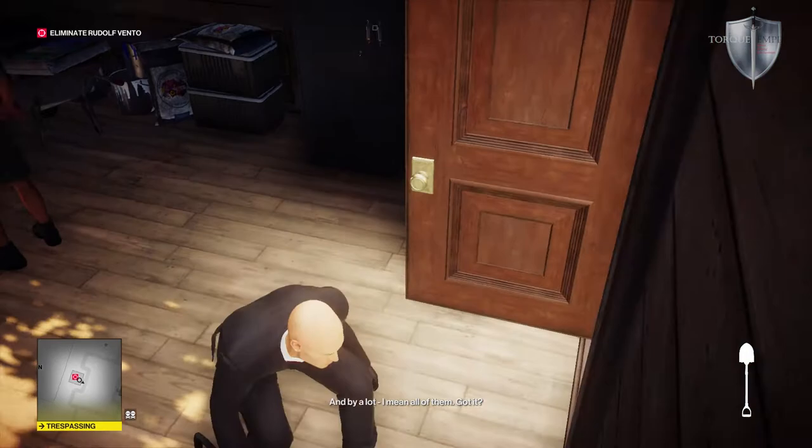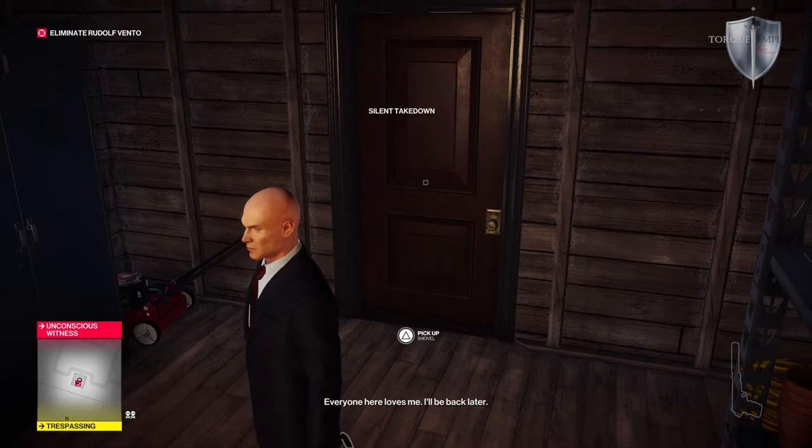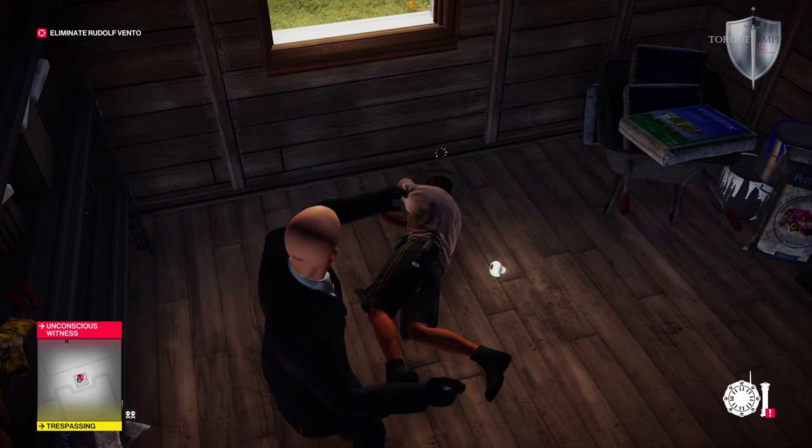Just ignore the shovel-wielding, intimidating man who's creeping in behind you. Close the door! Close! 47! Oh my god. Wow. There you go. I was trying to be stealthy about that, but fine. Unfortunately, 47 struggles with doors. Right, well there's the pale duck. And just for good measure — I can throw this at your head. I feel that was unnecessary, but...